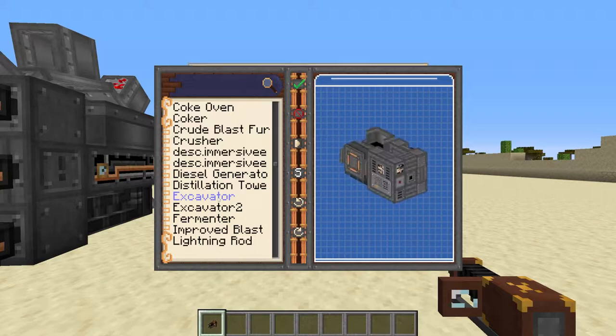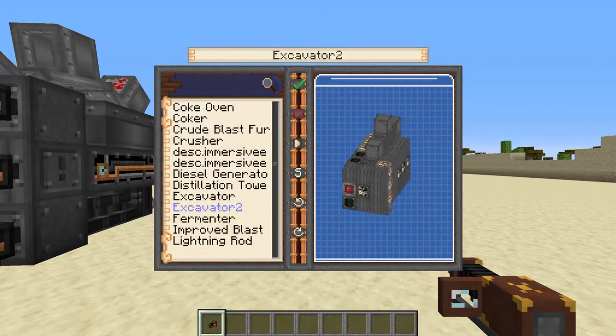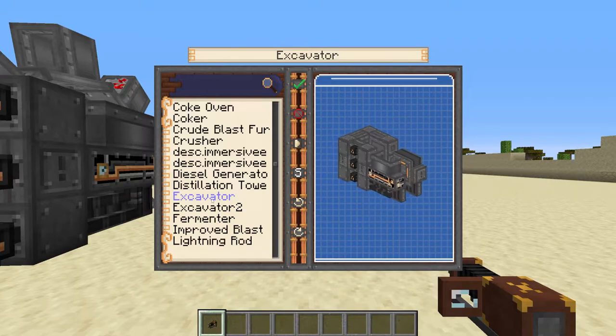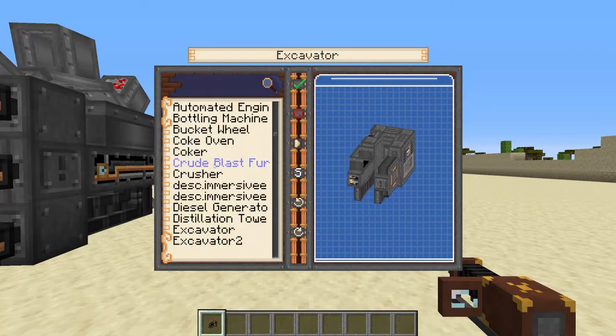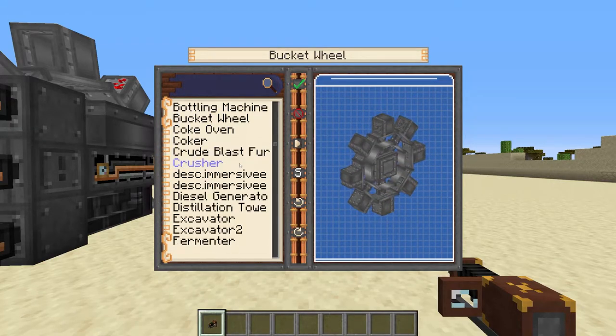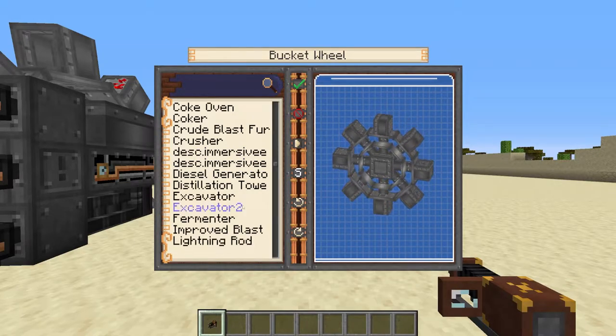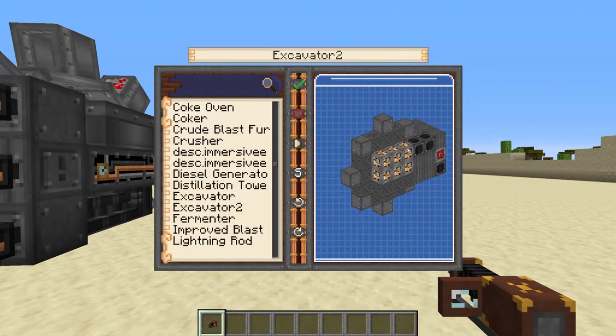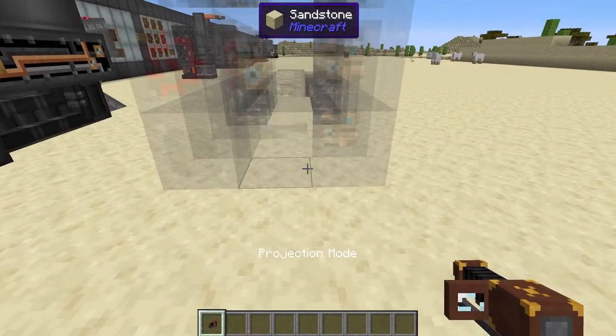There is excavator one and excavator two. There is no difference between these two excavators in terms of result — excavator one is just the frame, and further up is the bucket wheel that sits on the frame. That's what I mean by it being in two parts, which means you have to line them up, which is a little bit annoying. But you can just do excavator two and this will do both of them together.